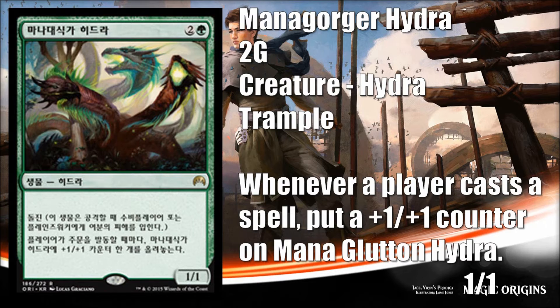This almost feels like a fixed Tarmogoyf. It's not as good — it costs one more, and Tarmogoyf often comes into play already as a 3/4 or 4/5, making it harder to remove. Mana Gorger Hydra has to come in as a 1/1 and doesn't automatically protect itself against small direct damage like Tarmogoyf does. But if your opponent doesn't find an answer, it kind of runs away with the game similarly. It won't replace Tarmogoyf in modern, but in standard there may be some green decks that try to get value out of it.